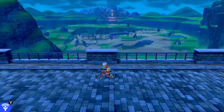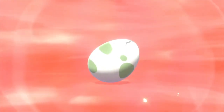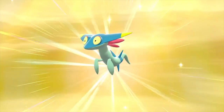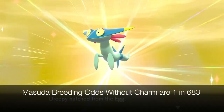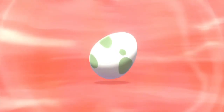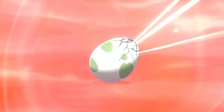And now we can talk about breeding with the Masuda method. The Masuda method is named after Junichi Masuda, who coded it into the game starting with Generation 4. For the Masuda method to take effect, you must breed two Pokemon that originated in different language versions of the game. For example, breeding a Japanese Cinderace with a North American Cinderace. The odds of breeding a shiny Pokemon are the same ones I discussed in the beginning, but with the Masuda method you can increase the odds of hatching a shiny Pokemon to 1 in 683 without the shiny charm and 1 in 512 with the charm. To get a Pokemon in a different language, you will want to trade online.